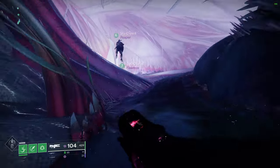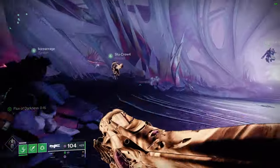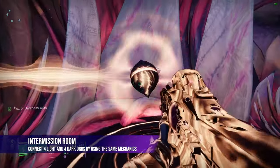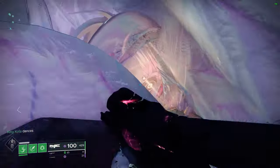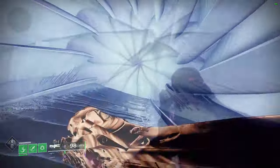Once you're done with the encounter, you'll hop up into a flower area that opens for you, and then you'll be taken to a flower tunnel where you have to connect both light and dark sides. This is really easy — just find where the light starts, find where the dark starts, have two people start connecting them. The room is pretty small so it's straightforward.